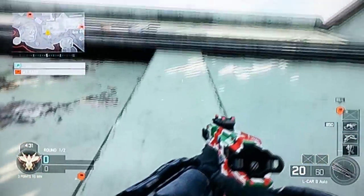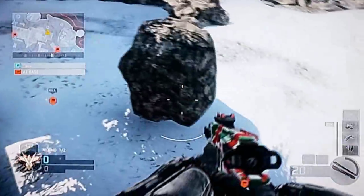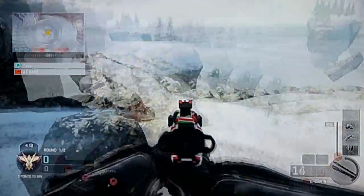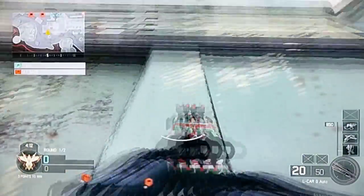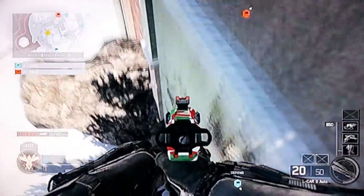First things first, all you want to do is just go to the location that I'm going to right here, and all you have to do is look up at this little barrier part or this little cutoff on this building or house or whatever you want to call it. All you want to do is keep pressing whatever your jump button is — mine is actually X — so keep tapping it about five times, then slightly move forward and you should actually be on the little barrier.